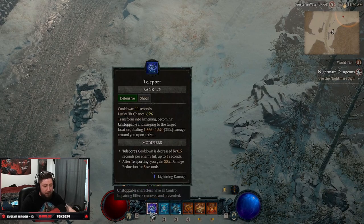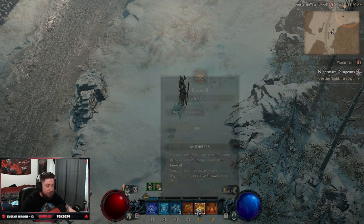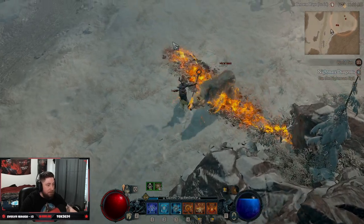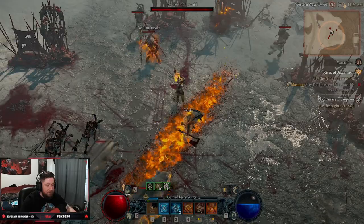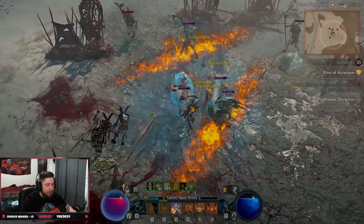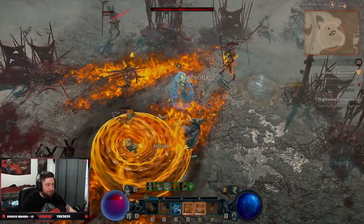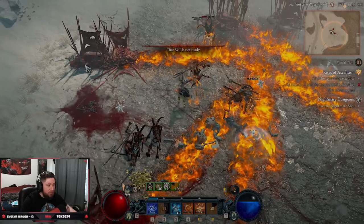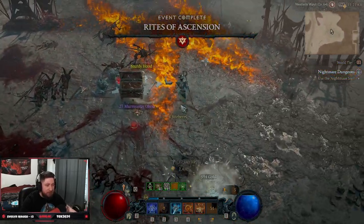The rotation is pretty easy. Get your shield up while attacking, Teleport to escape, run up and drop a Hydra, Frost Nova to freeze them, then drop Firewall. Use your ultimate for end-game — just burn everything down. Freeze them all, pull them all in, and make them explode. Done deal.